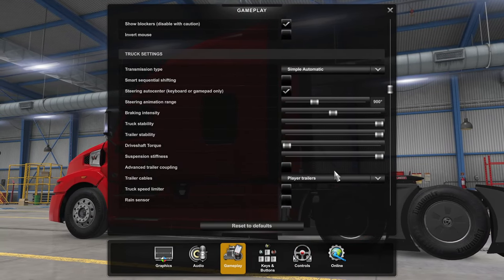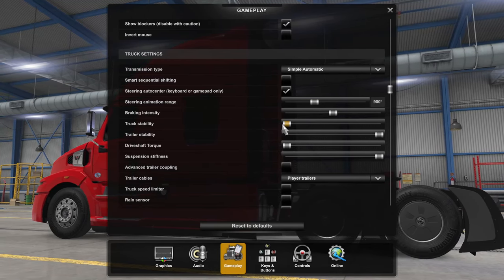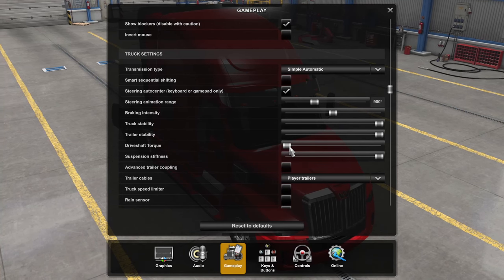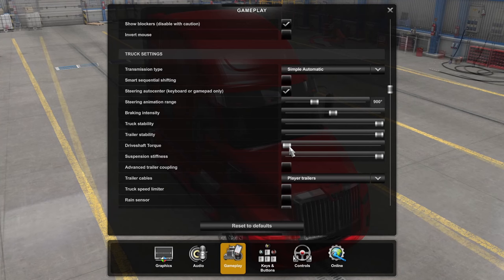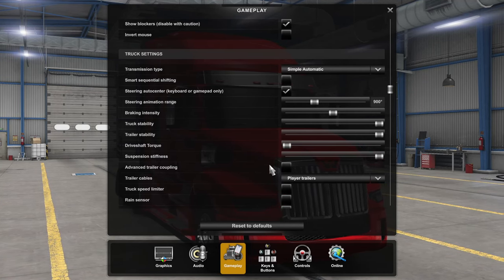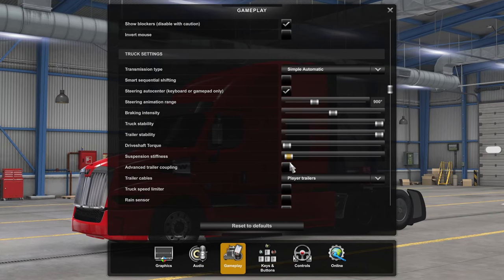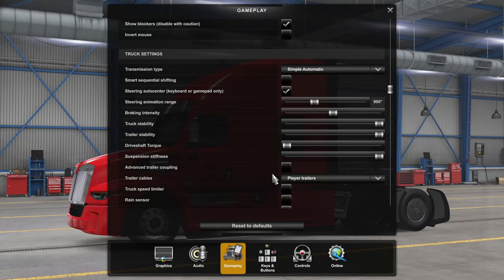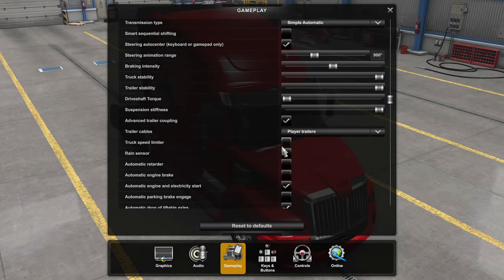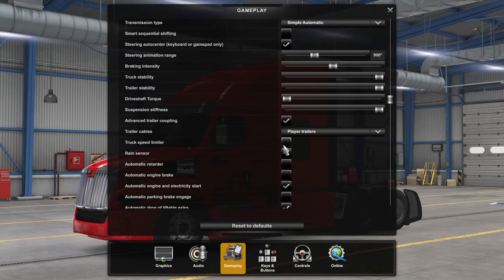In truck settings, a few key areas to watch. Truck stability all the way up means your truck will rarely tip over. Driveshaft torque is a newer element that simulates the torque from the driveshaft causing the truck body to roll — adjust it based on personal preference for how lively the interior cam feels. Suspension stiffness affects body roll as well. Advanced trailer coupling means you must reverse to connect to trailers when you own your own truck. The speed limiter is personal preference — I leave it off regardless of play style.